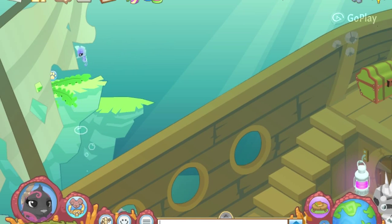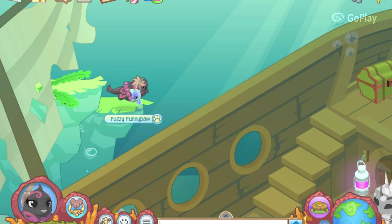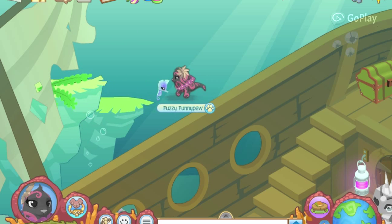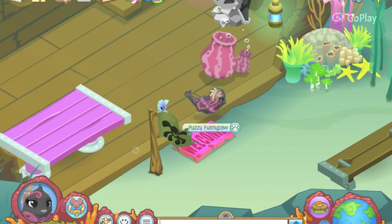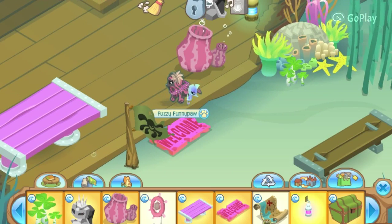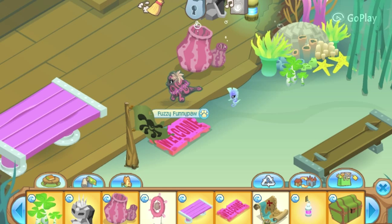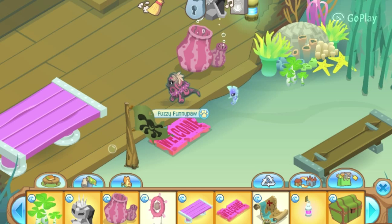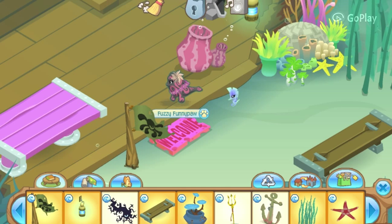That was actually really hard. Anyways, it comes with like a little thing. And then I love my little seahorse. Here are some of the things that you can get - I only have 18 items, because there's not a lot of stuff for non-members. Cause when I got this den I was a non-member. So yeah, there's all my stuff.